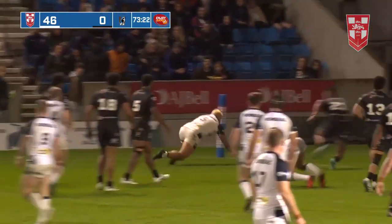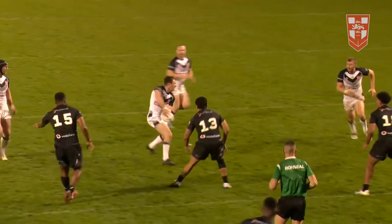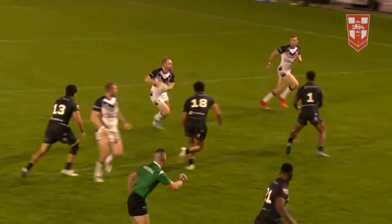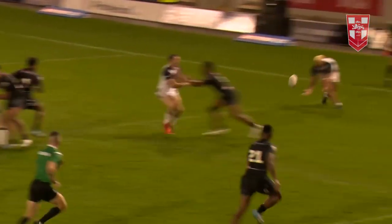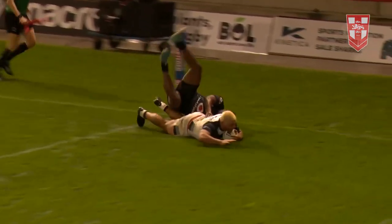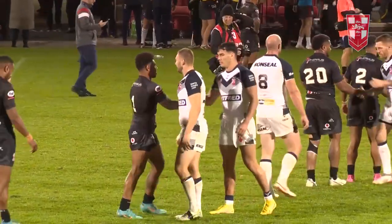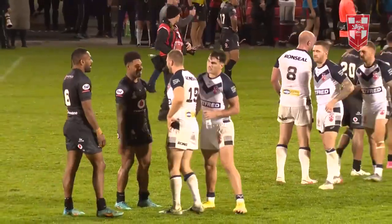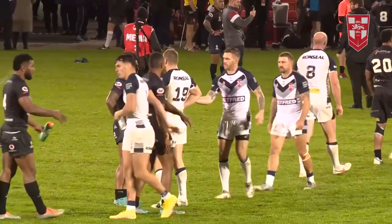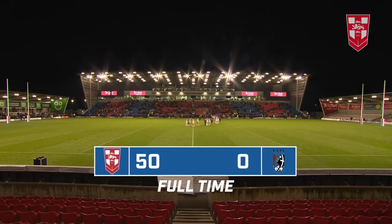Here come England — Ryan Hall in the corner to get there. Could have been forward, but I think the referee's happy. And it's another try for England's leading try scorer, Ryan Hall. And the hooter sounds — exhilarating end, and a big win for England on the eve of the World Cup. It's finished England 50, Fiji nil.